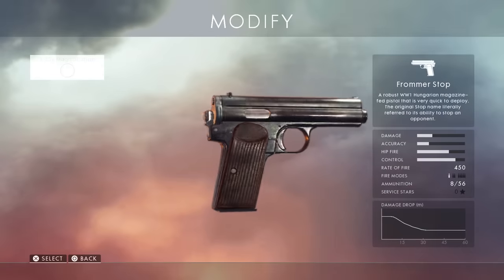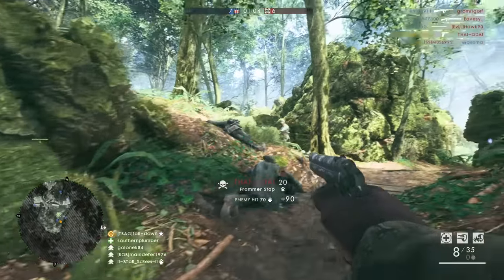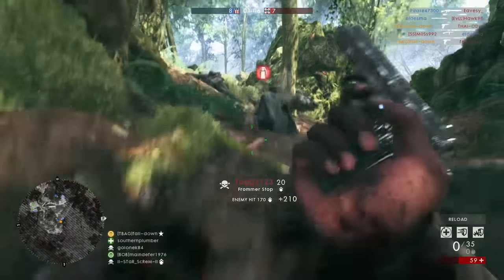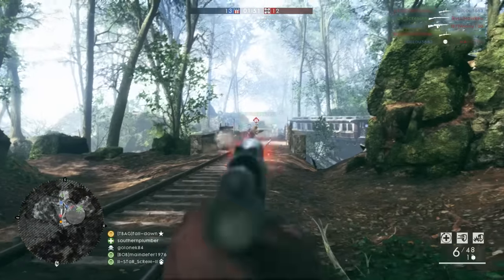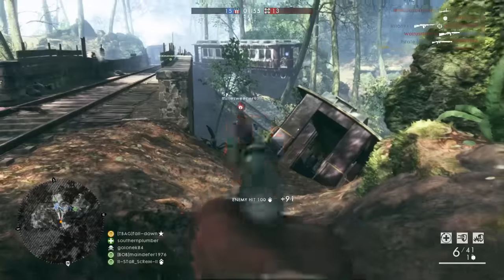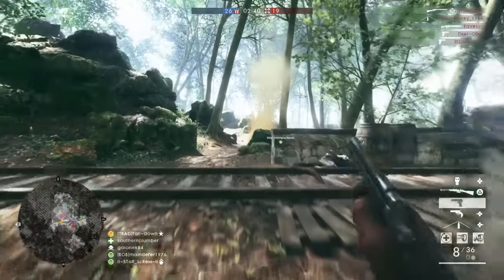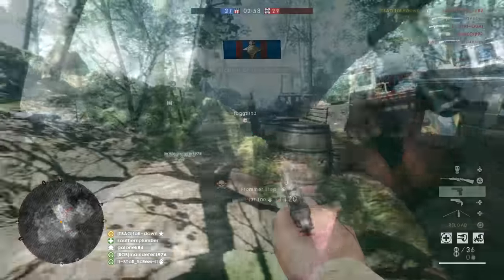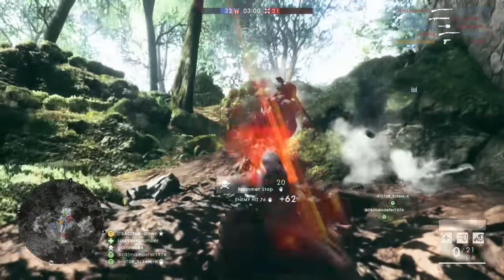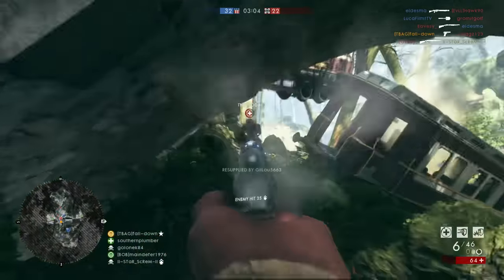Like the Frommer Stop. Yes, it has one round less in the magazine and does a little bit less damage, but it's still a four-shot kill up close like the P08, and it fires so much faster. It also has a faster reload animation for both empty and tactical reloads, but the rate of fire is what makes this tiny gun a beast. If you have a good trigger finger you can melt people left, right and center.